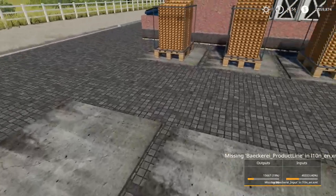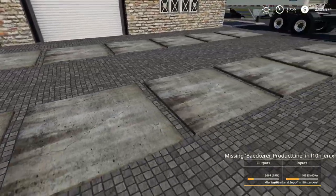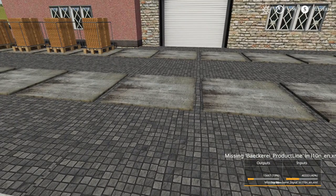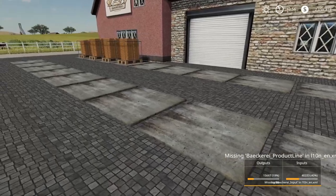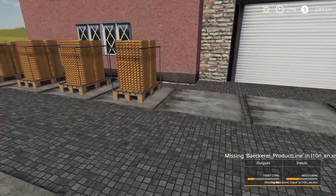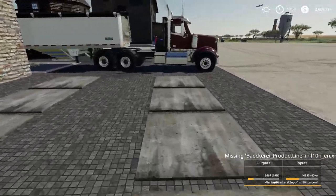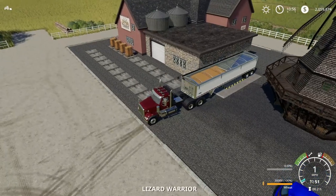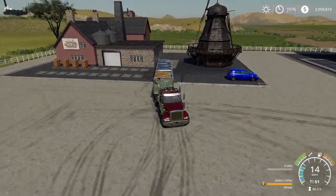Looks like all these are pallet spawn points. I haven't tried these with auto-load yet. I know in FS17 when you used auto-load off pallet spawn points we had problems where the factory wouldn't reset. I can't confirm or deny that happens here because all I've unloaded this with so far is manual pallet forks. So we put the wheat in and we get some bread.